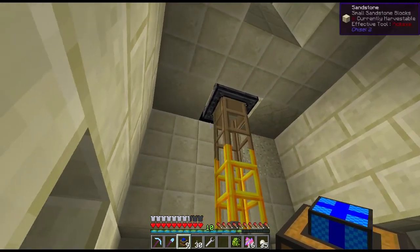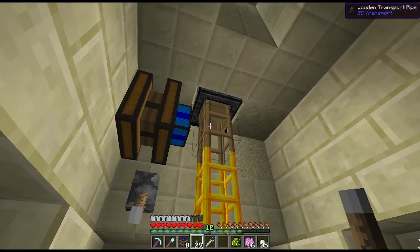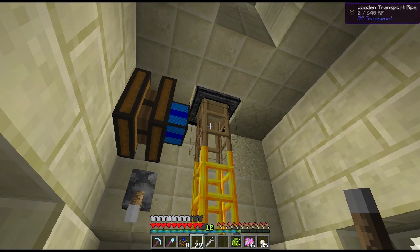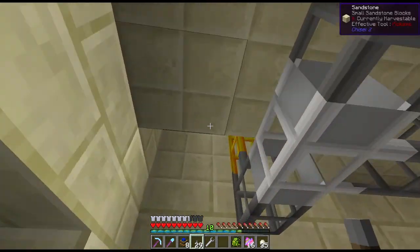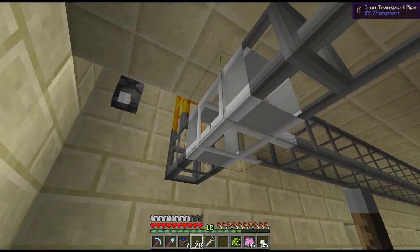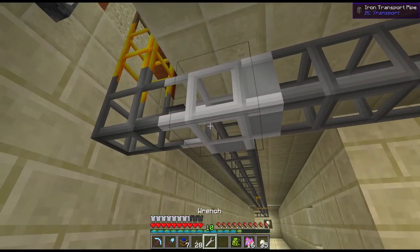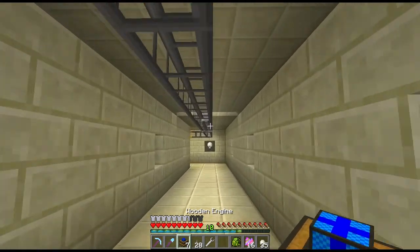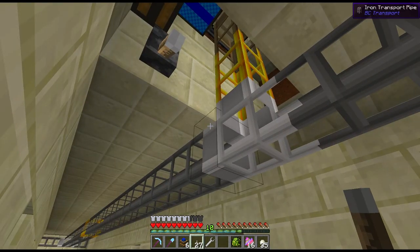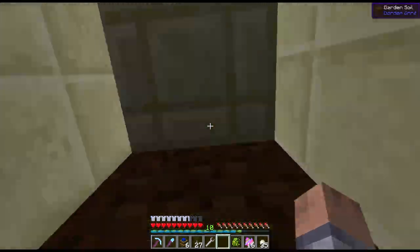To power the wooden transport pipes we simply put an engine next to it, add a lever, and turn it on — now it pumps items out of the chest and sends them on their way. We'll eventually replace these with emerald transport pipes since they extract faster. I put the second engine on the other chest and turn it on. Be careful with iron pipes — if you give them a redstone signal they change direction, so make sure no lever is accidentally adjacent.